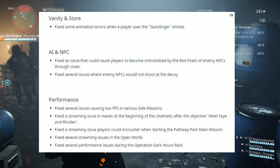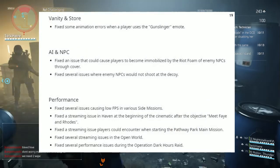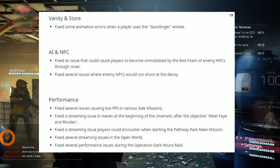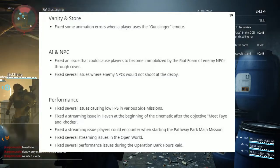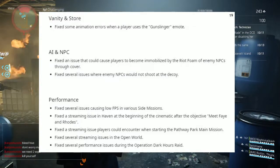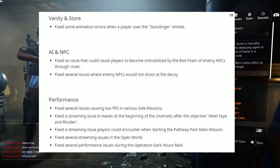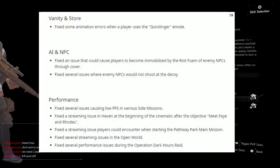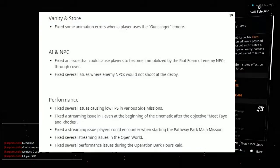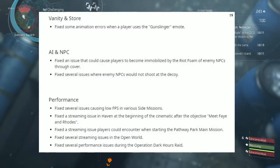Under Vanity and Store: fixed some animation errors when a player uses the Gunslinger emote. Under AI and NPC: fixed the issue that could cause players to become immobilized by a riot foam enemy NPC through cover. Fixed several issues with enemy NPCs that would not shoot at the decoy. And last but not least, Performance: fixed several issues causing low FPS in various side missions. Fixed the streaming issue in Haven at the beginning of cinematics after the objective 'meet Faye and Rose'. Fixed the streaming issue players could encounter when starting the Pathway Park main mission. And fixed several streaming issues in the open world.